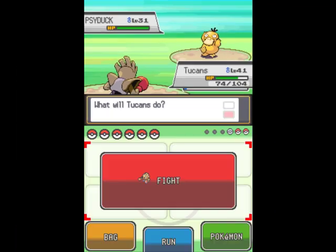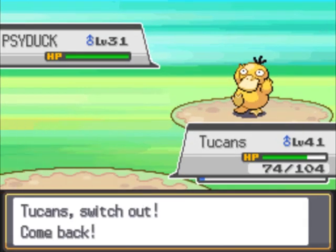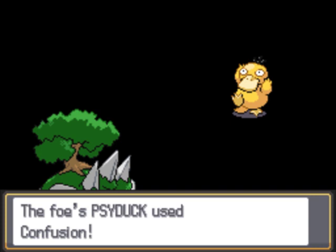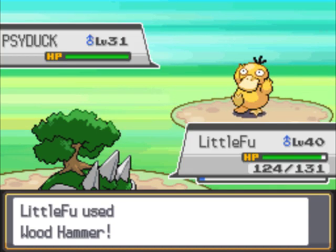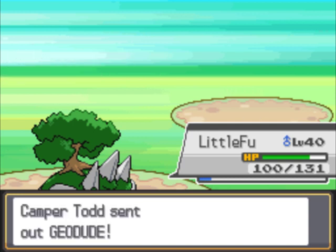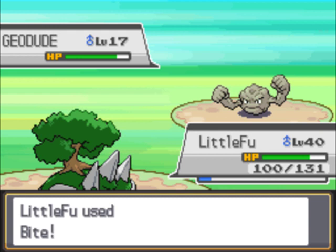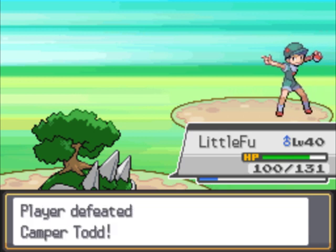Psyduck! You're level 31. I'll use this opportunity to show off Torterra. Wood Hammer is an awesome attack — does a ton of damage, but it does give recoil, so use it sparingly. That's the only reason I'm not giving it the Life Orb, because Wood Hammer plus Life Orb is just going to be excessive. You're level 17 and I'm level 40 — I'll just kill you with Bite. That is the end of Camper Todd. There's more guys here, so let's go find them.